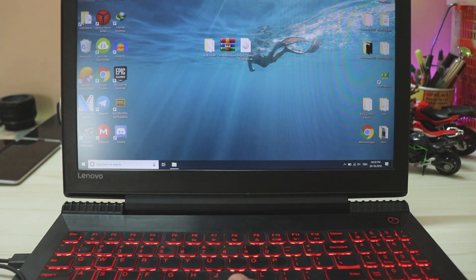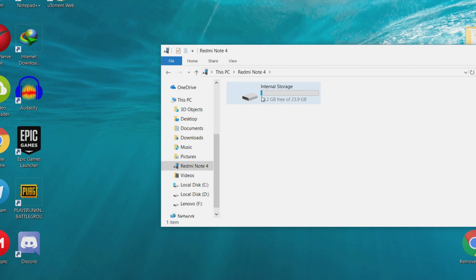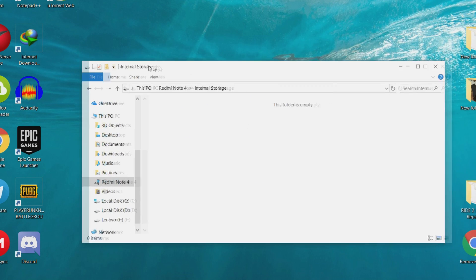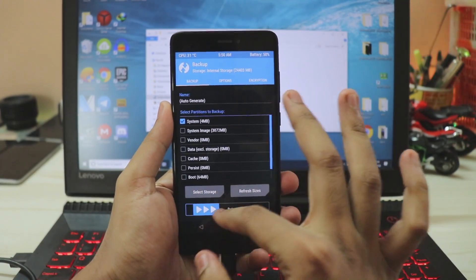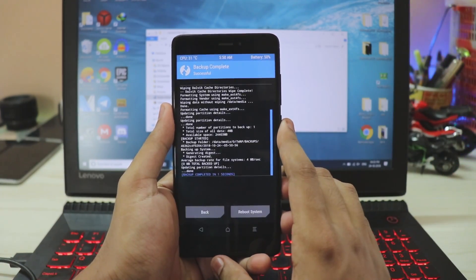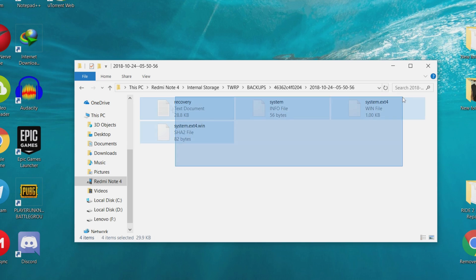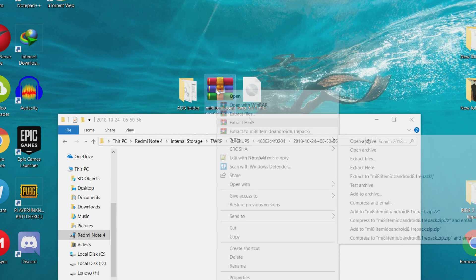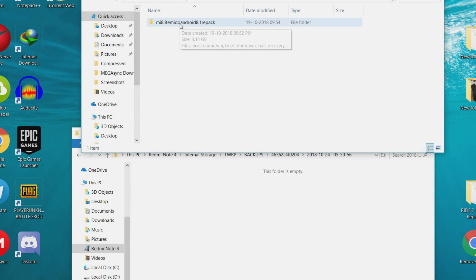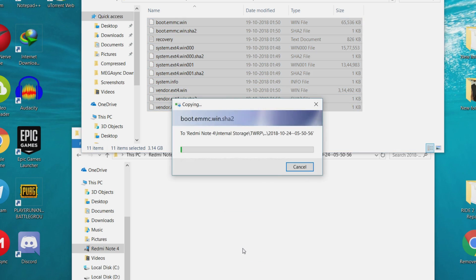Once that's done, go to This PC and check whether the phone is mounted — you should see the internal storage. Go inside; it will be clean. Then on your phone, go to Backup and just back up the system — which will be nothing. Go home, refresh your internal storage, go to Backups, go to the parent folder, and delete everything inside. Then grab your favorite ROM, extract the files, and once extracted, copy all the files inside to the Redmi Note 4.